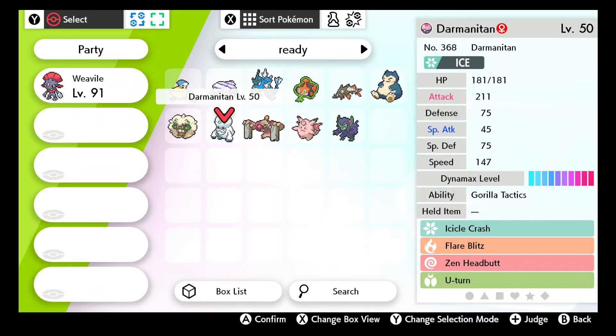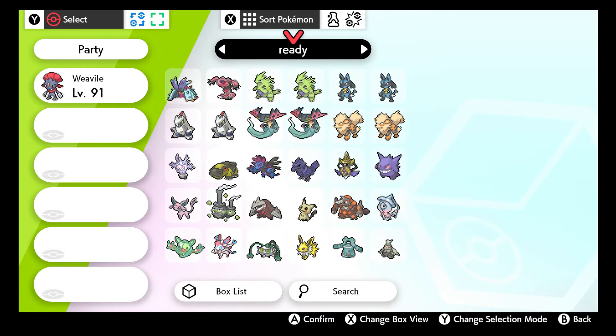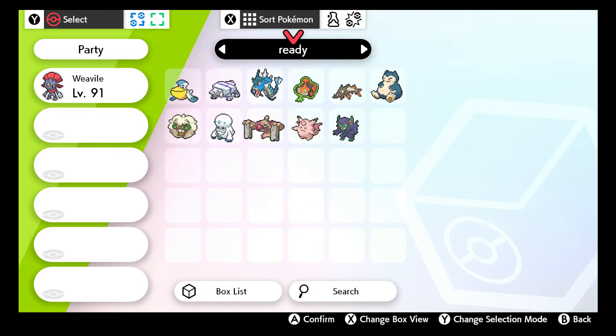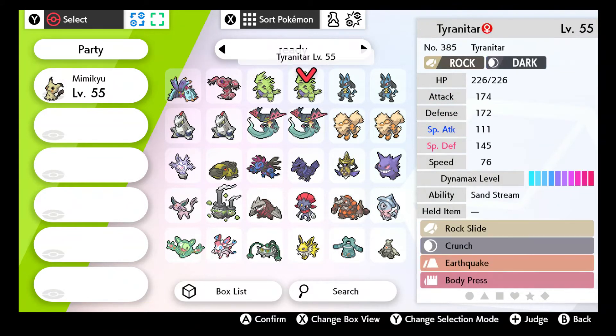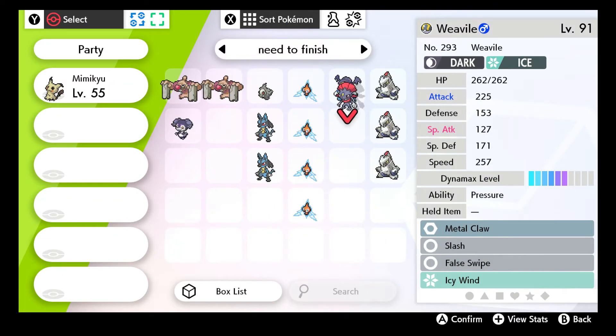Darmanitan might actually not be too bad with a Choice Scarf, because if it doubles that speed, that'd put him up to about 290 speed - actually pretty good. I could try that. I'm thinking I want to run a team with Mimikyu. I really like Mimikyu. I've always liked his design since he was released in Pokemon Sun and Moon. I've never built a team around him - not even in Sun and Moon when he was actually really good, because Disguise blocked all damage. Now you take 10% damage when it breaks. So I think we're going to go ahead and go with our Mimikyu as our first Pokemon.